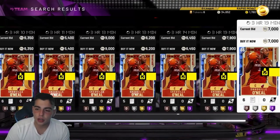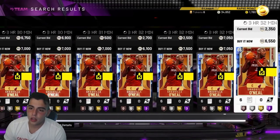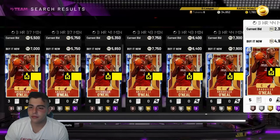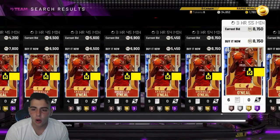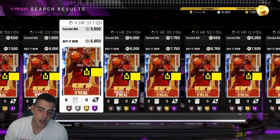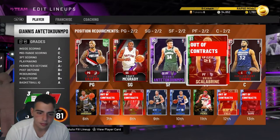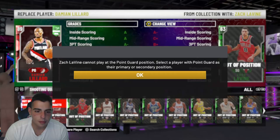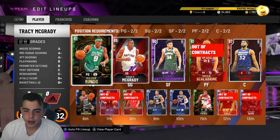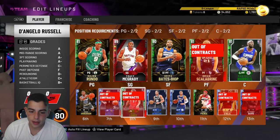I really hope you guys enjoy this video — it's all market tips and who you should snipe. Definitely sell your cards now. Looks like the market's slowly going down, so take advantage and sell. I'm probably going to sell my Giannis tonight — I really feel like he's going to drop in price very soon. I'm just going to grind Domination with the budget cards I have. I can't stand losing MT. Sell your team and go snipe.